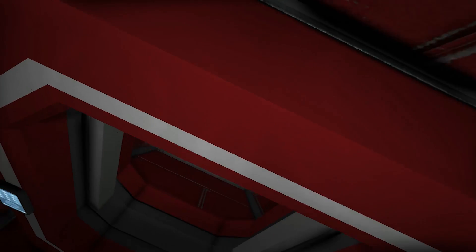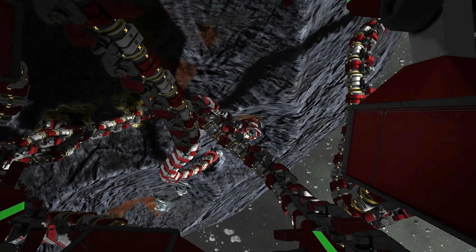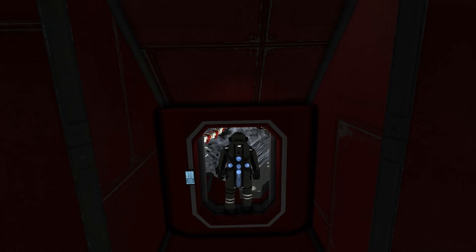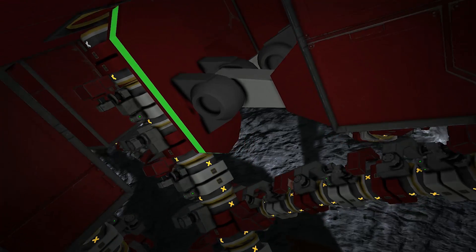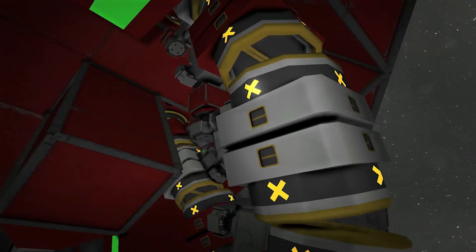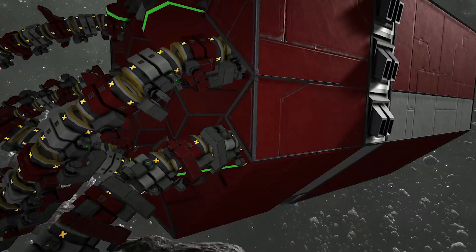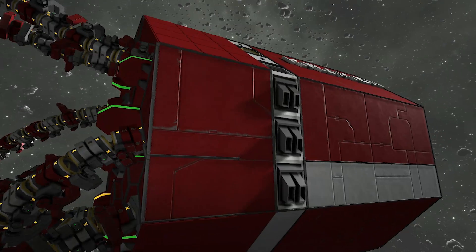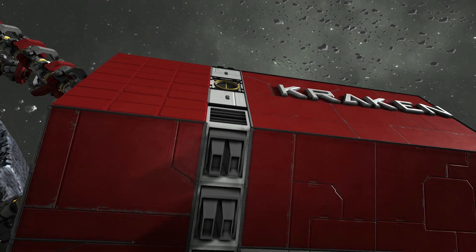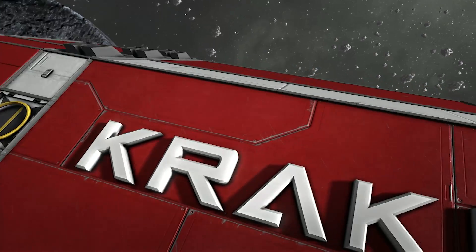I was looking for the cockpit part that allows you to actually control the ship, and I may have glanced over it, but I didn't really see it in there. I really hate the collision boxes for the characters that are too big. I think it's stuck on doors. Either the character collision box needs to grow or the doors need to get wider, one of the two. I did not see an entrance, though. That's another connector, it looks like. Yeah, you can see the Kraken there on the side.